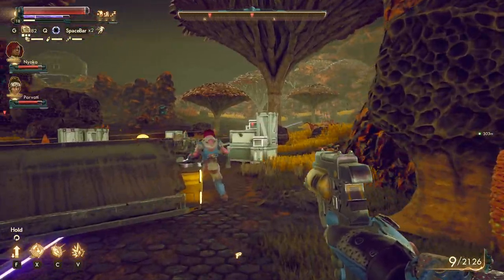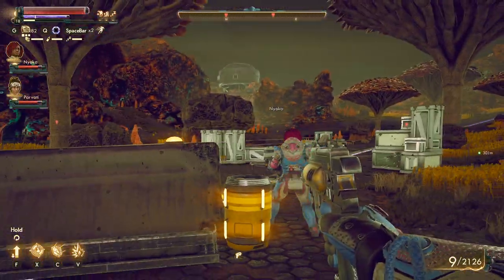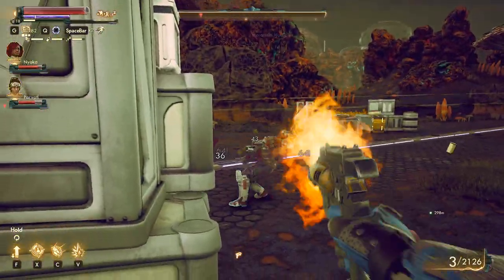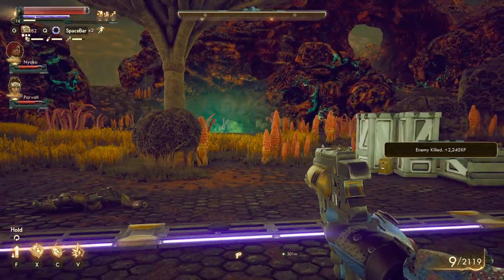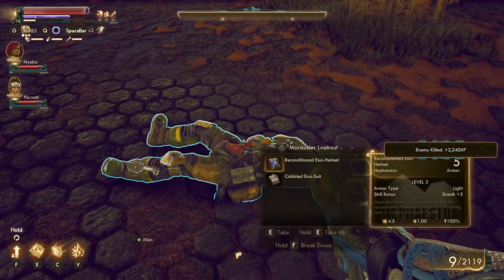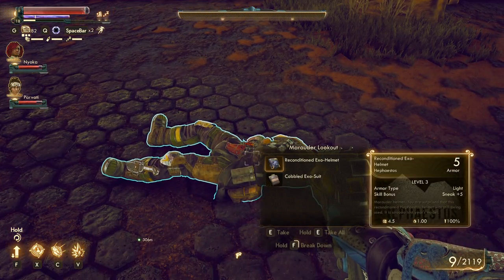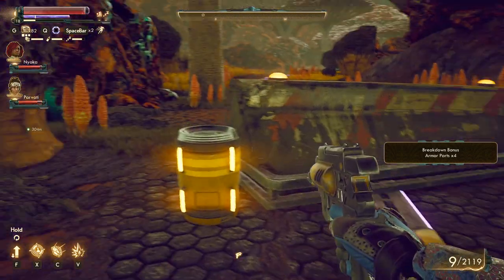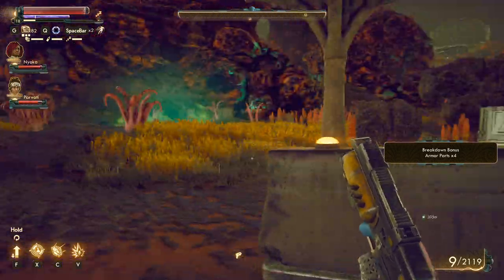My companions just walk up to enemies with miniguns and I'm hiding in cover while the enemies are hiding in cover too. Nothing like a good tussle. Anyone who gets seen is dead. Yeah, Inspiration is good.